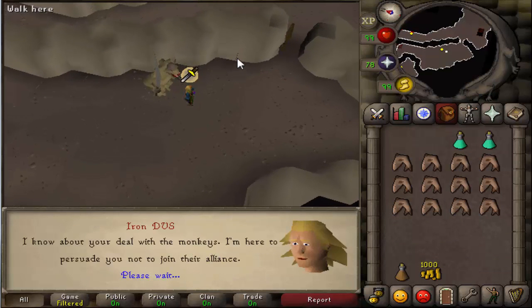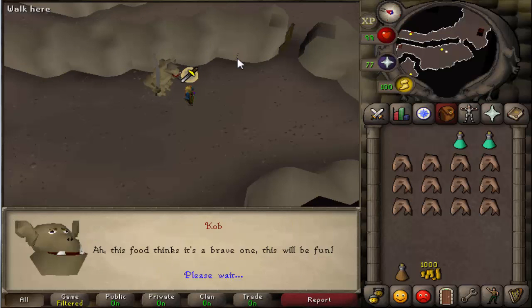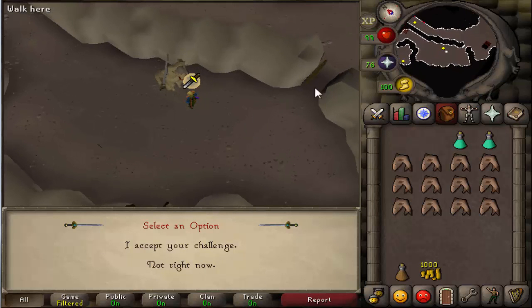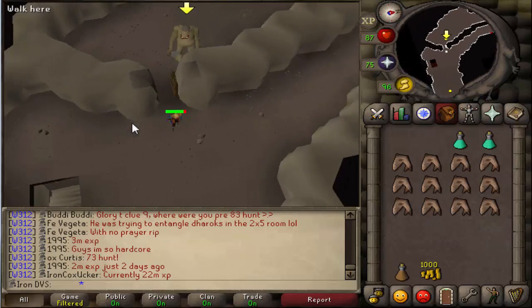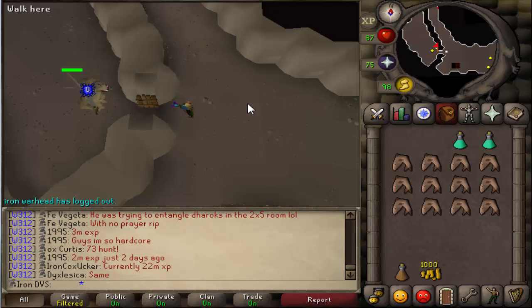Select the first option and then the first option again. You will get the option to fight him — accept his challenge. Right when you press accept, run out this door over here because he's going to start attacking you. He does hit through prayer so just run out the door and you'll see that he is in a safe spot so you can just sit here and kill him.